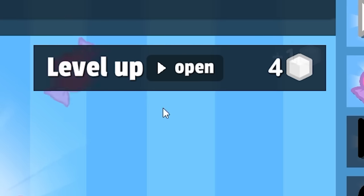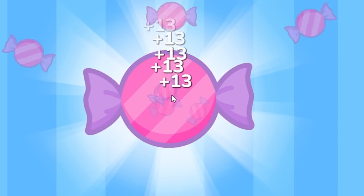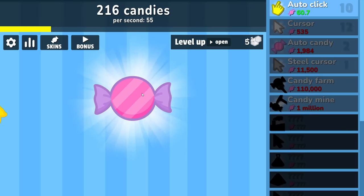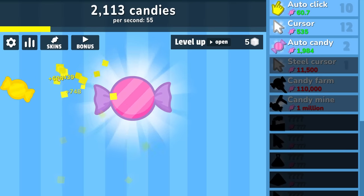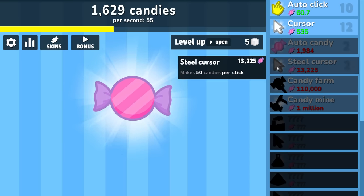There's another level up — we're almost at the level five we need to get the bigger bonus. I can tell I've had too much coffee because I haven't resorted to an auto clicker yet. So let's buy the steel cursor — that's going to make 50 candies per click. And then I'm going to go have more coffee because I want to see what happens. I've already got enough for another steel cursor, so there's an extra 50 per click.